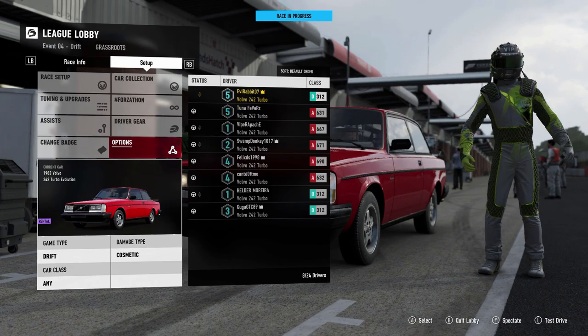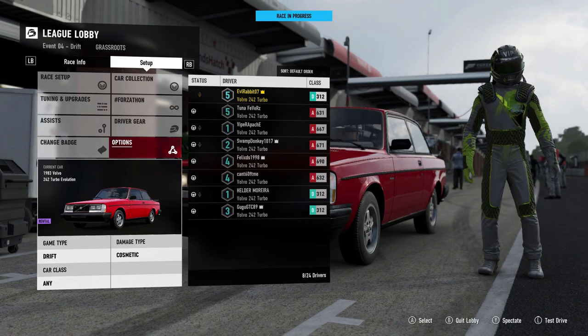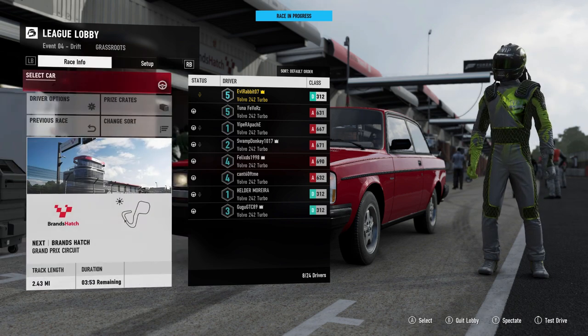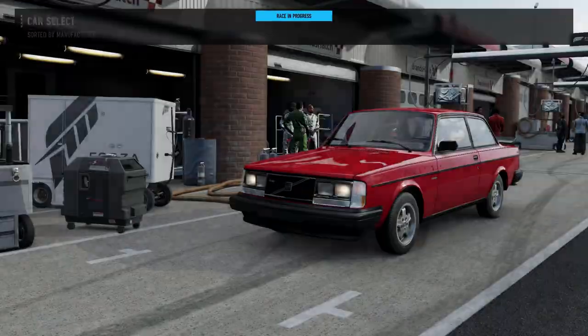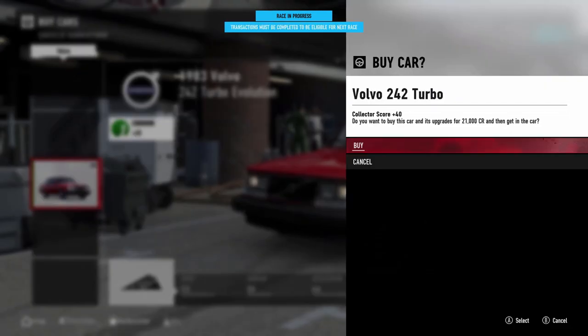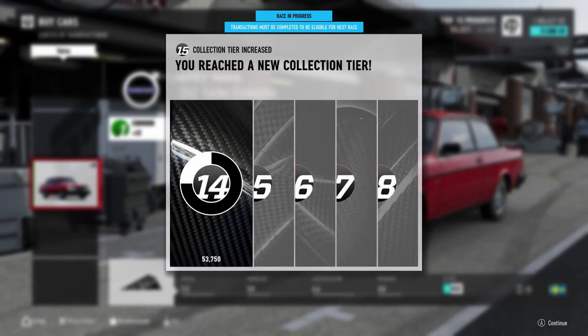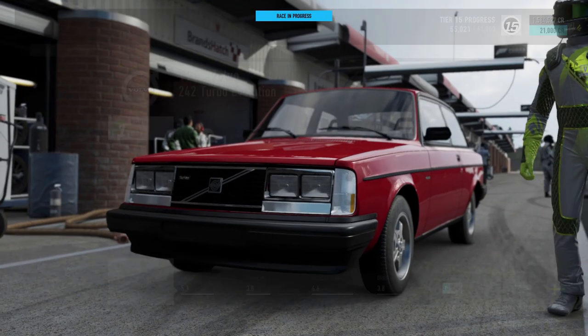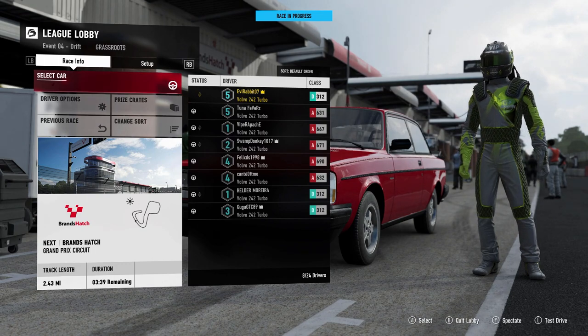We are here today to do some drifting and check the sequential shifter in Forza Motorsport 7, but it looks like we have to use a specific car. So we're gonna buy it. Transaction must be complete for the next race - okay, that's fine. We'll go into the tier 15 car class. Car is bought now.